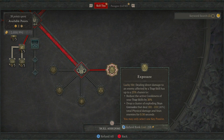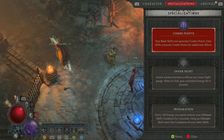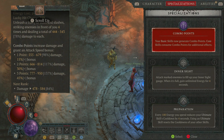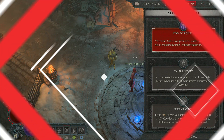Going over to the specialisations — the one we're actually using is Combo Points. Your basic skills now generate combo points, and core skills consume combo points for additional effects. As soon as you get the quest, make sure you do it for your Rogue — I believe it's around about level 15. You're going to want to get that priority quest done in order to dish out a lot more damage.